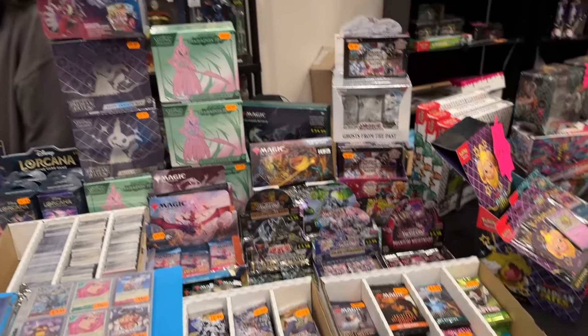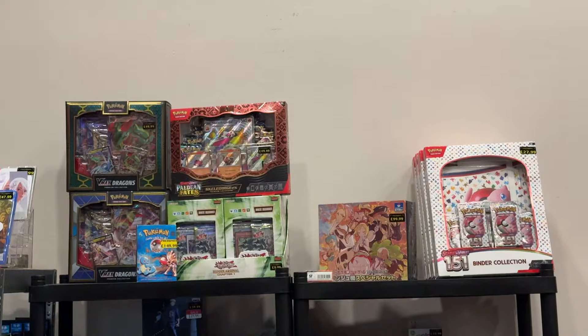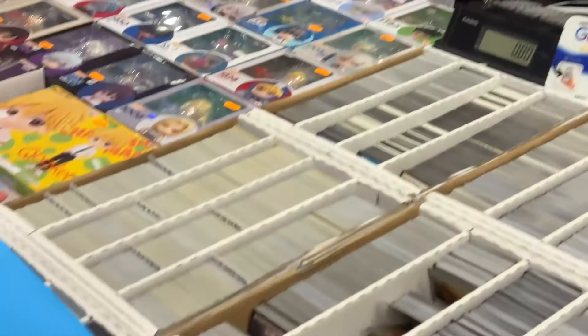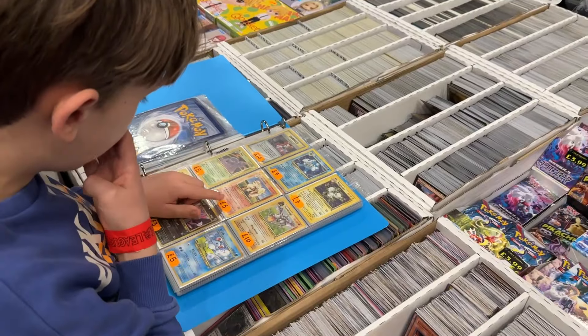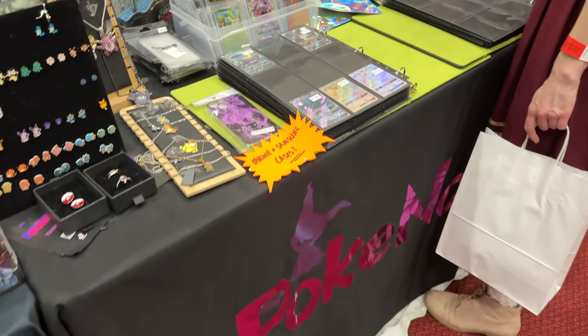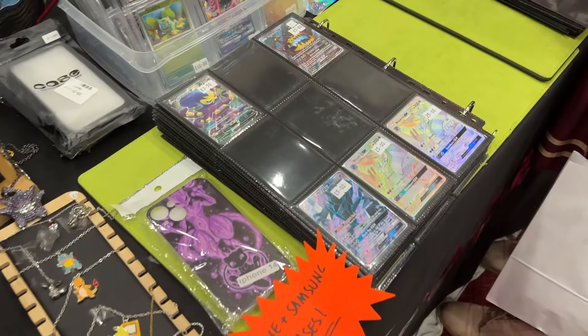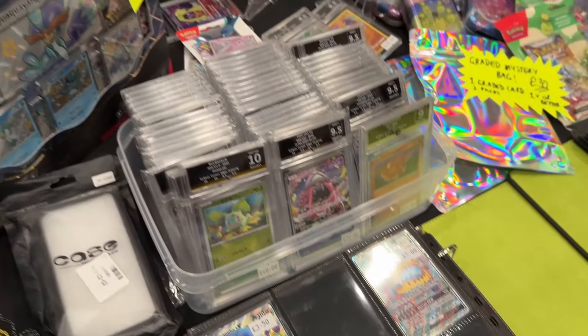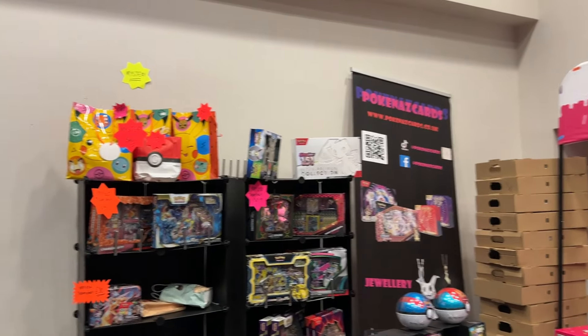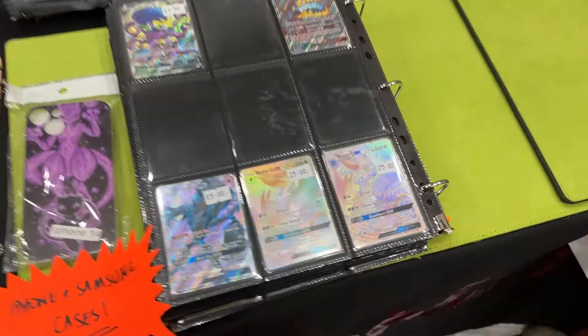Even more anime figures — I only recognized the Nami one in the back, but they had a ton of figures and anime costumes for cosplay. Downstairs in the dealers' hall there were more vendors. This store had a ton of stuff — loads of different TCGs, Japanese Detective Pikachu, Dark Phantasma, some of the new sets, and at the back they had a Waifu deck box and bulk boxes full of different TCGs.